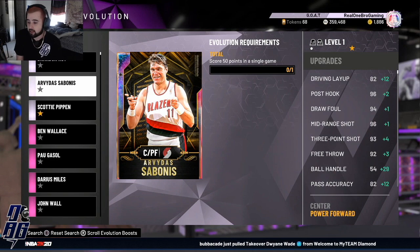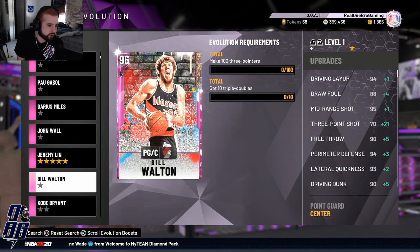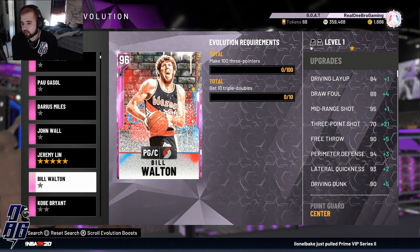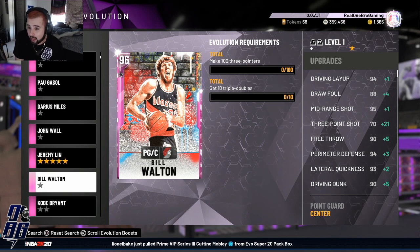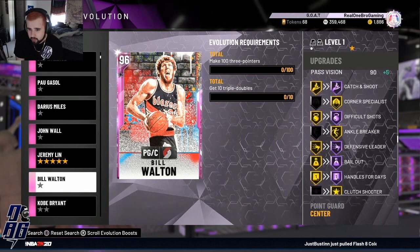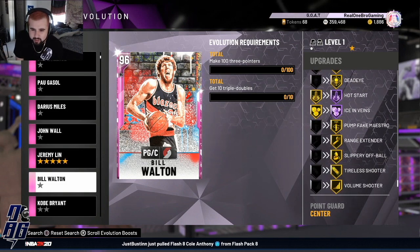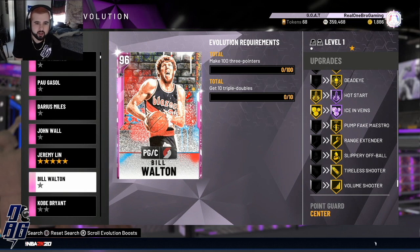I'm evolving Sabonis first on my Twitch stream today. Next up — and I think they released an evo for Bill Walton too. Requirements are 100 threes and 10 triple doubles, which shouldn't be too tough in domination mode. Three-point shot goes up to 80, then 91, holy crap — 96 mid-range. Driving layup goes up, driving dunk goes up, speed goes up, more Hall of Fame badges and some gold badges he didn't already have: ankle breaker, corner specialist, dead eye on gold, range extender, slippery off ball. He goes up to a Galaxy Opal — if his price is good on the auction house I might even evolve him and sell him.